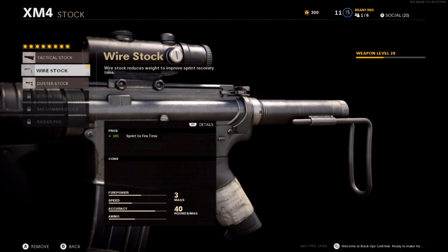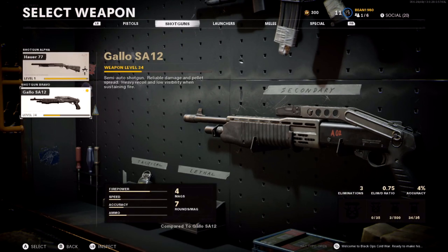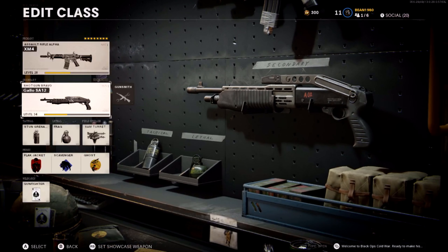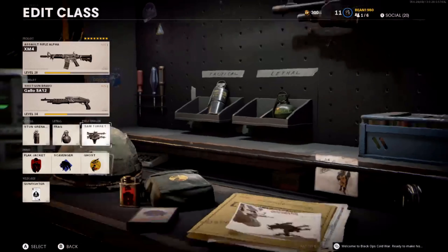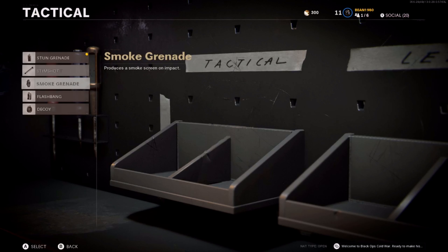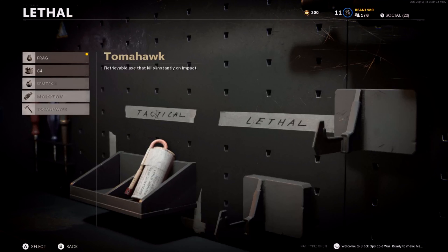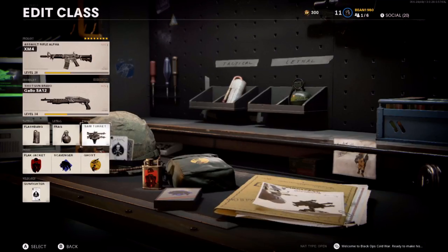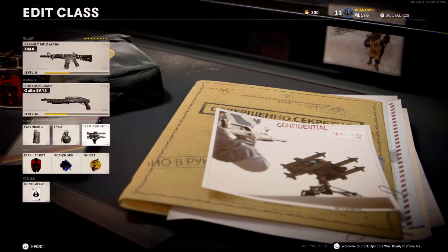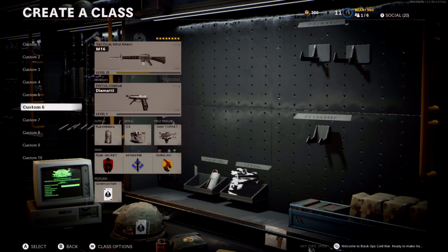I run the Gallo as my secondary but I never ever have to pull it out — it's just in case I feel like being extra toxic. For the tactical I always run the stun; if you don't have the stun, use a flashbang. You guys can use whatever you want for your lethal. For the field upgrade I use the SAM Turret because I hate getting killed by attack helicopters.